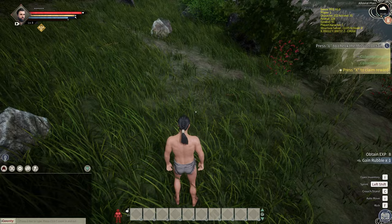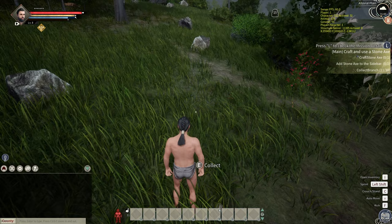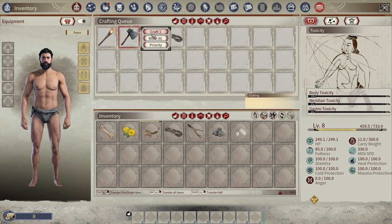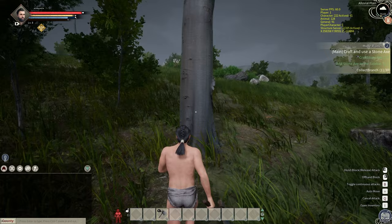Claim reward. We need to craft a stone axe, then add it to the sidebar, and we need to collect branches as well. Crafting stone axe — right click, craft one. I'm going to put that in slot three because I'll probably use melee weapon number one, range weapon number two. Now we need to collect branches. Can we chop down big trees to get branches or logs? You can chop from side to side — block is bottom right-hand side, release attack, offhand block, toggle continuous attacks is B.